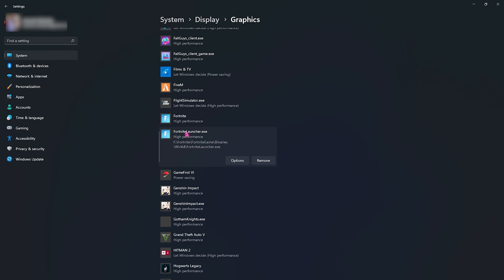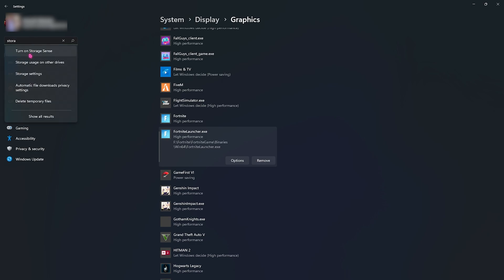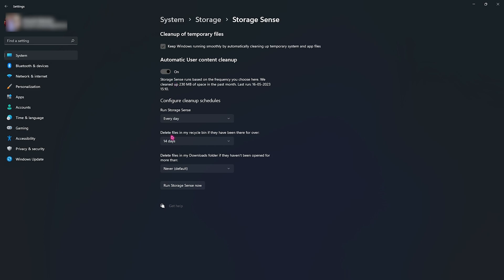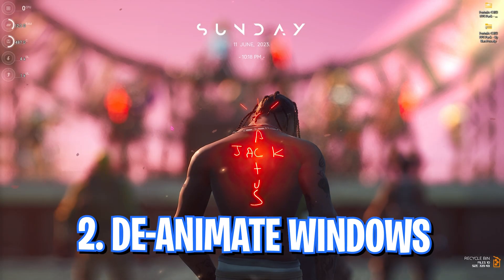After that, search for Storage Sense on your PC and click on Turn On Storage Sense. Make sure Storage Sense is enabled. It will automatically clean up your Windows regularly so you don't have to manually delete cache files. Copy all of the recommended settings and then click Run Storage Sense. This may take a few minutes, so keep your PC idle.